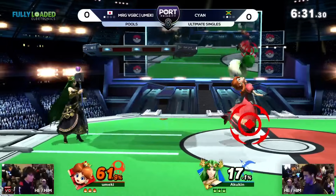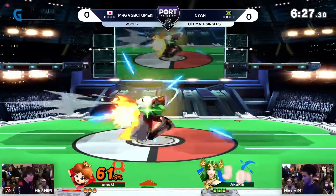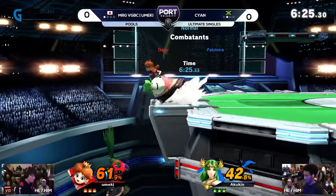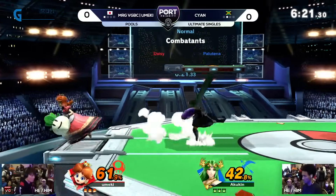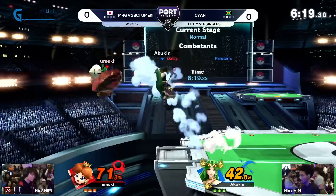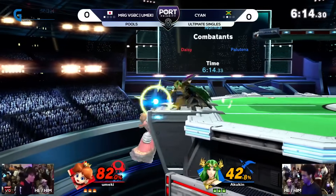Because all their stuff pretty much starts out of the air. With Peach, the float is a pivotal part of your success, which means you have to get in the air for that. And with Palutena, you've got some really good aerials — back air is super safe, neutral air is your combo starter, forward air is pretty safe as well.